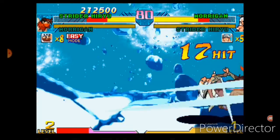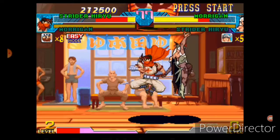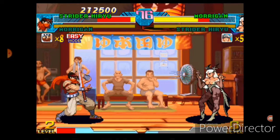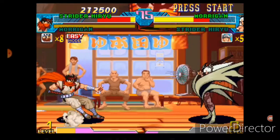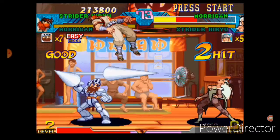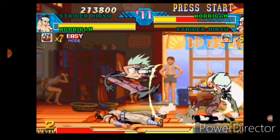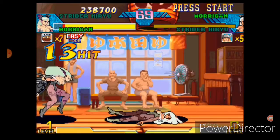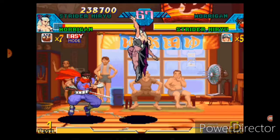I'm making a ton of mistakes right now. Morrigan baited me into the corner super and now I'm in danger mode. She had the opportunity to do a super right there as well. I tried to do my super but it's too predictable — sometimes you have to do it during the combo in order to actually pull it off. Unfortunately we lost Strider, so now we have to pull it off with Morrigan, which you'll see in a future episode.